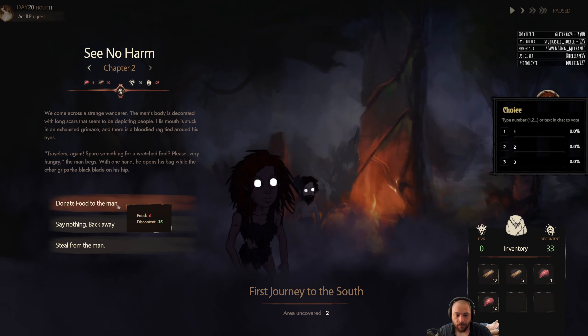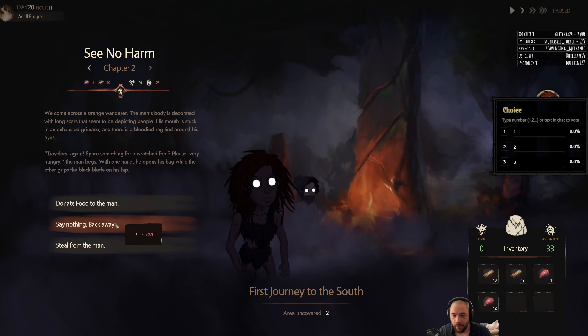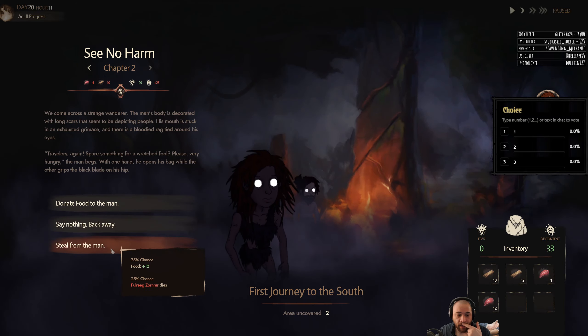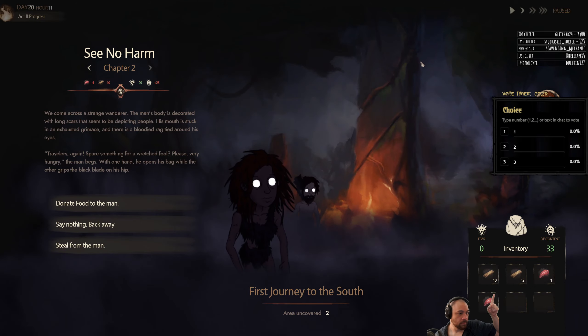Donate food to the man — decreases food by 6 (we have 13) and decreases discontent by 15. Say nothing and back away — increases fear by 25, but fear is 0. Or steal from the man — 75% chance we get 12 food, and 25% chance that Fulrig Zornrar dies. Feel free to vote on this one.